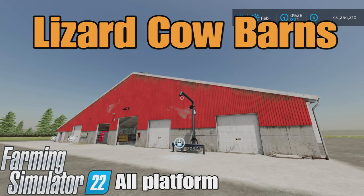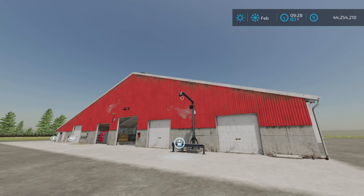This is Lizard Cow Barns by Mr. Hector on Farming Simulator 22, available for all platforms — PC, Mac, and console. Testing here on PS5 on Rock Crawl. The mod is 48.66 megabytes to download.